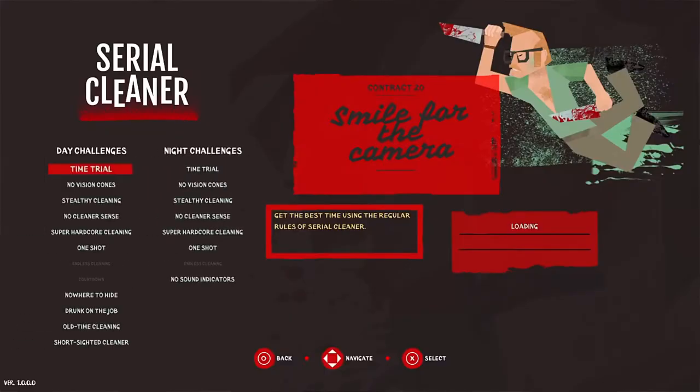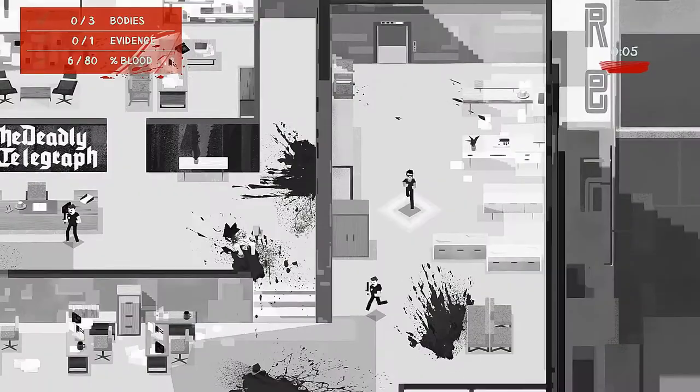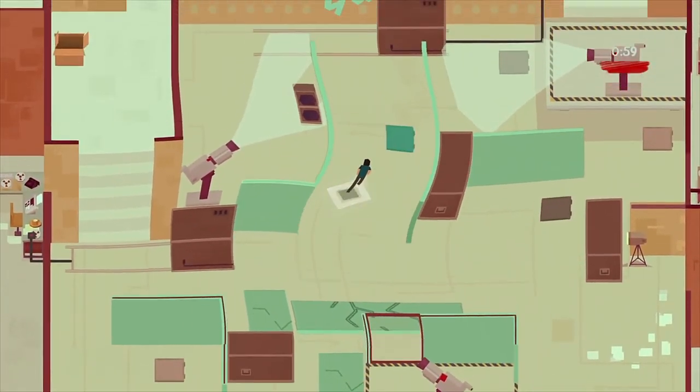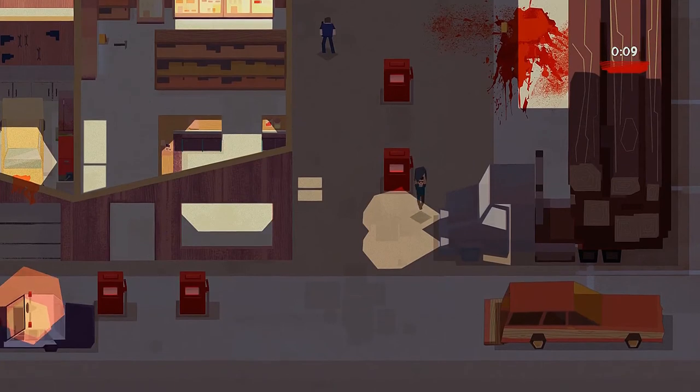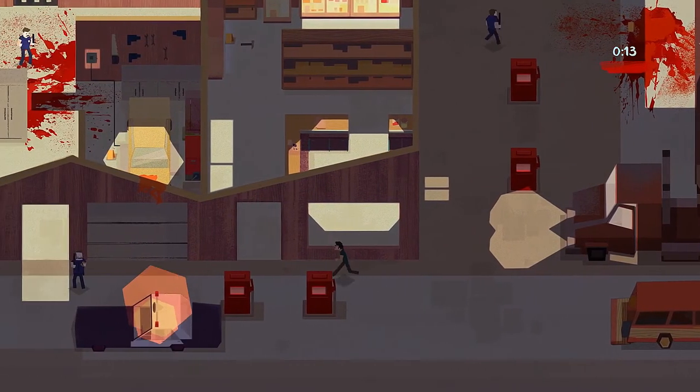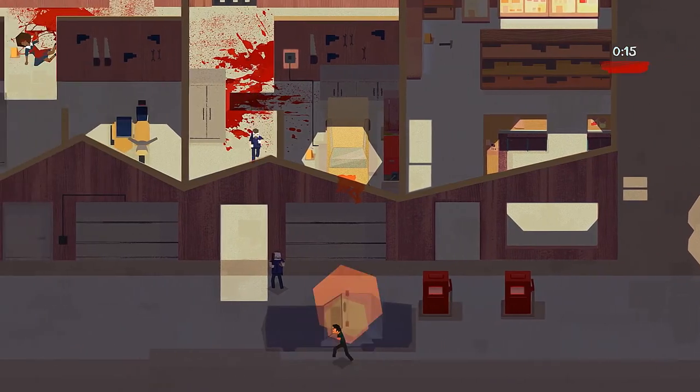In Serial Cleaner, story mode is the most important mode in the game, but we also have around 20 challenge modes. One of my favorite challenges is the all-time mode, in which you can play all our levels in black and white. In drunk mode the vision is blurred, so it's more difficult to see what's going on. In super hardcore mode you don't have any vision cones, any sound indicators, and no prompts, so you have to figure it out all by yourself. Story mode and challenge modes in Serial Cleaner is not everything that the player will get.